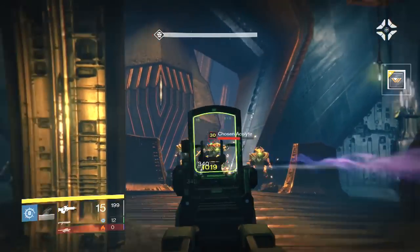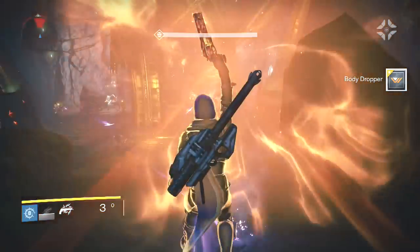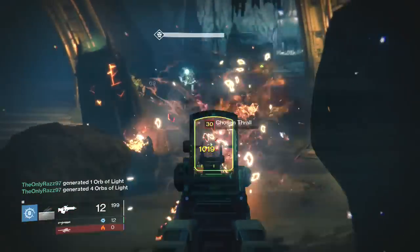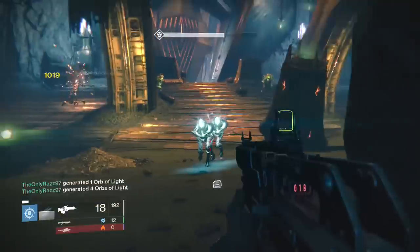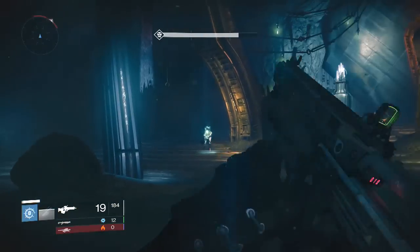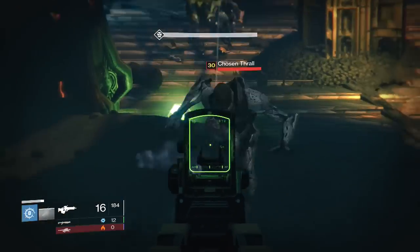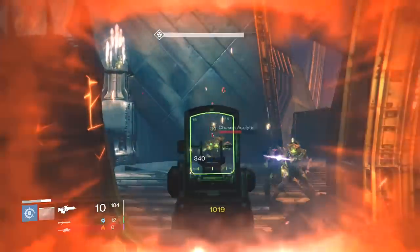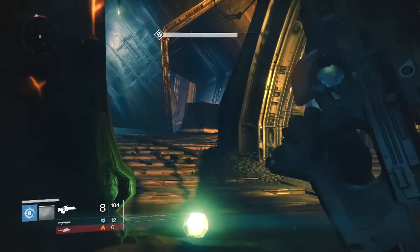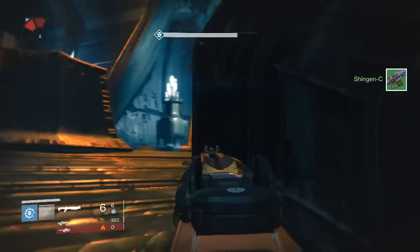This is where I show you the Golden Gun tactics. There were lots of acolytes there, but now there are none left — I just generated five orbs of light with three shots and there's no enemies left in this room at all. I didn't even take out the cursed thrall with the Golden Gun; I shot the acolytes who had stood next to each other.